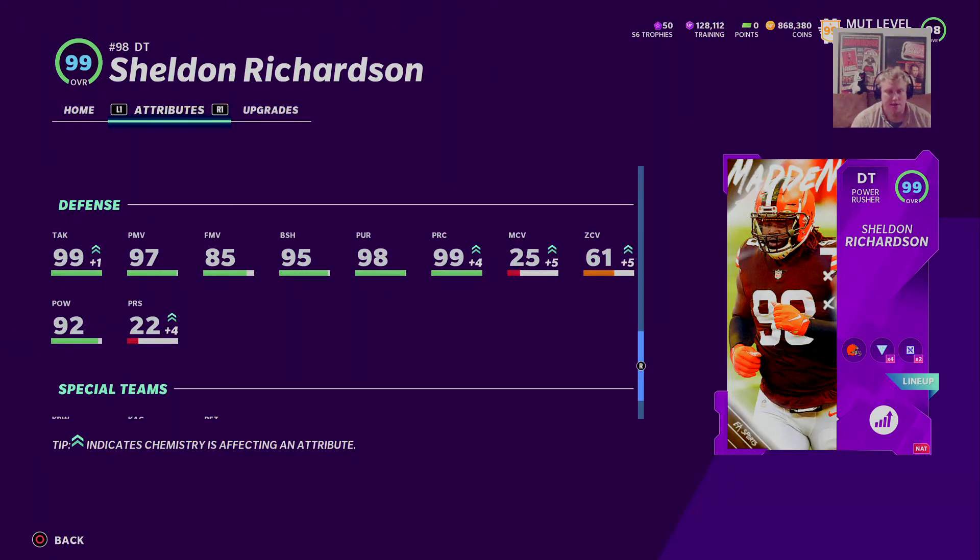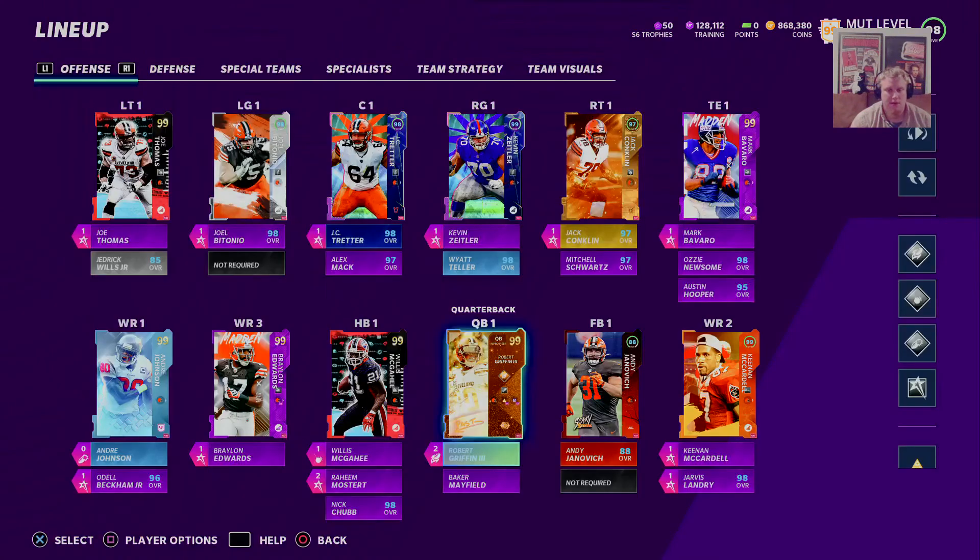Then we'll go take a look at the rest of the squad and how we're going to shake out for our next MUT Battles game. Looking at that full squad, we didn't make any upgrades this week on offense — we're still running that same offensive set we ran last week. RG3 is still our quarterback; he didn't play bad, so I kind of decided to leave him in and see what he can do.